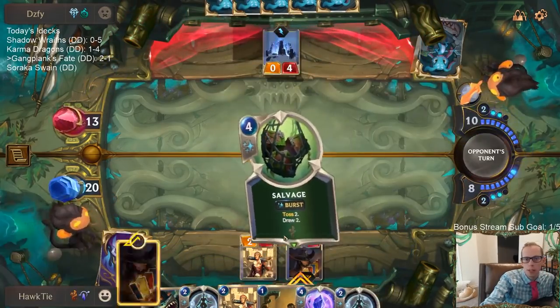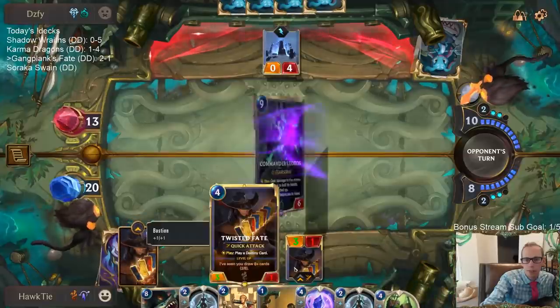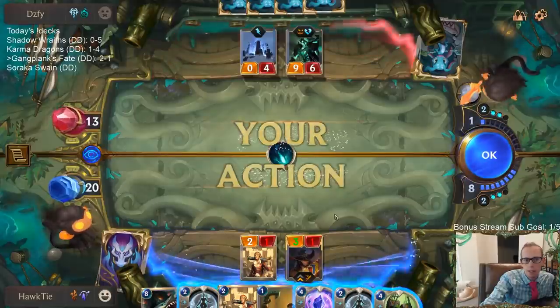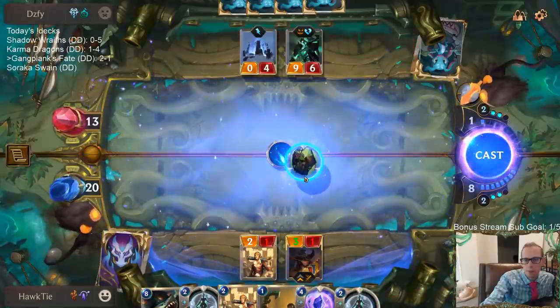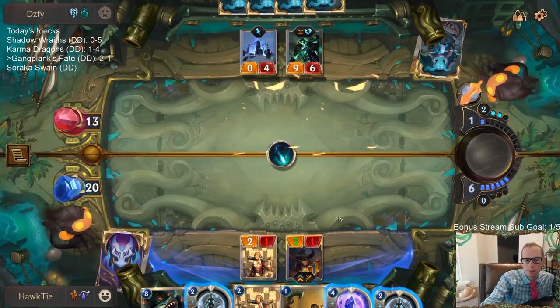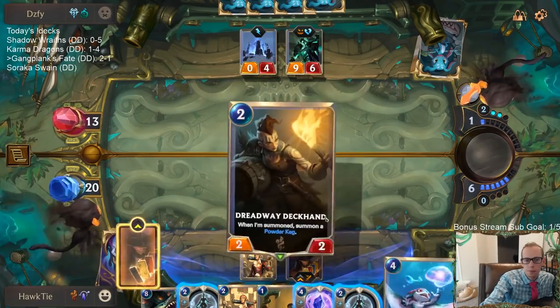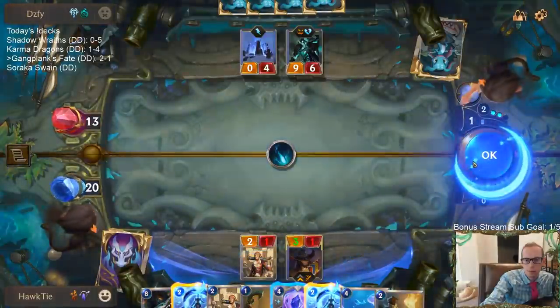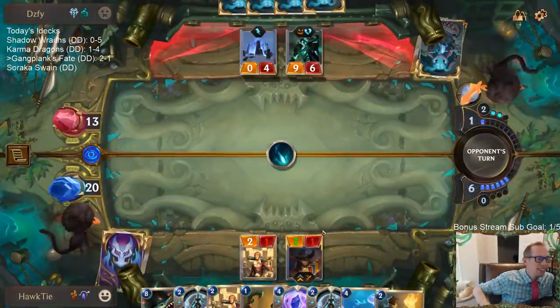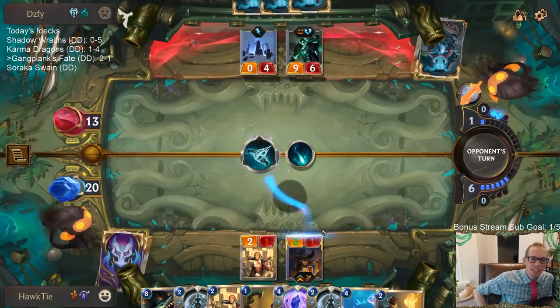I can't let them just kill my Twisted Fate with another Vile Feast. No Revitalizing Roar — that's good. Our new expansion, we did get a ton of double S cards, didn't we?